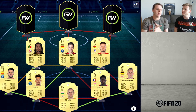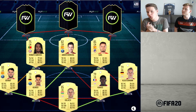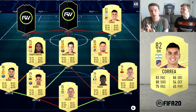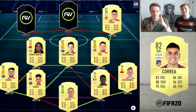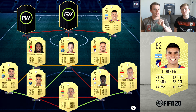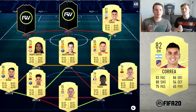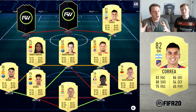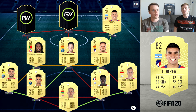For the right wing position, we have kind of a finisher — four-star skill moves, four-star weak foot — and that's Hell Correa. His pace is not ideal for a winger, but 80 shooting — where do I sign? The man is going to be quality for us, not too expensive. Keep in mind, he's going to be a cheaper option to Ousmane Dembélé, because as soon as we have enough coins we will sign Dembélé instead of Correa, but for the time being Correa can definitely do the job for the road to glory.